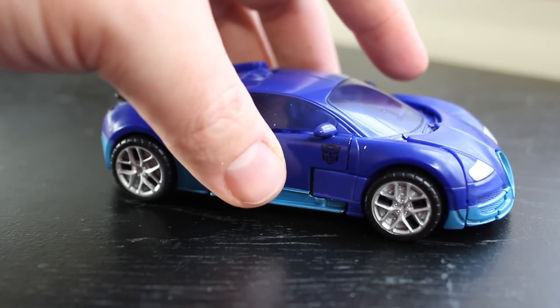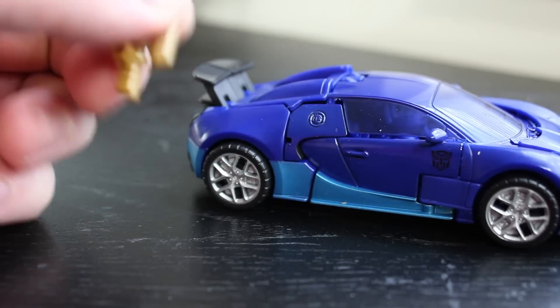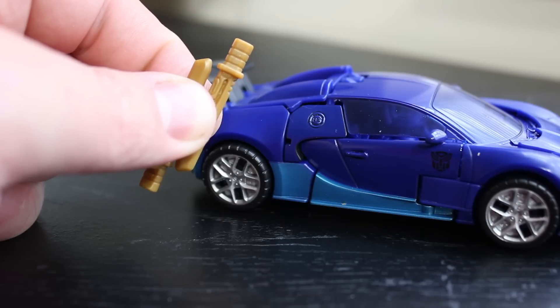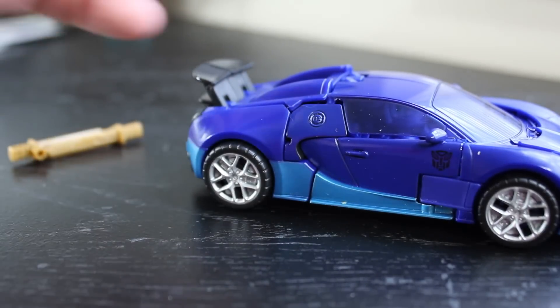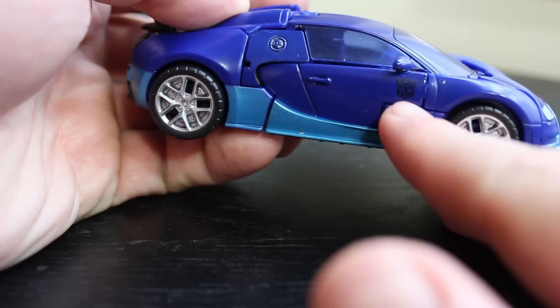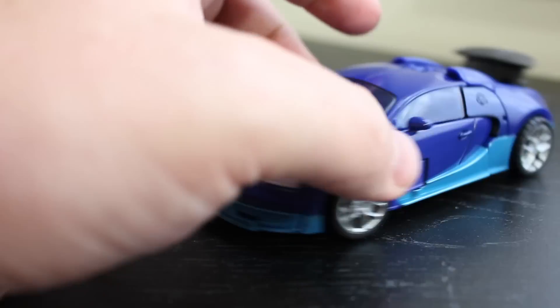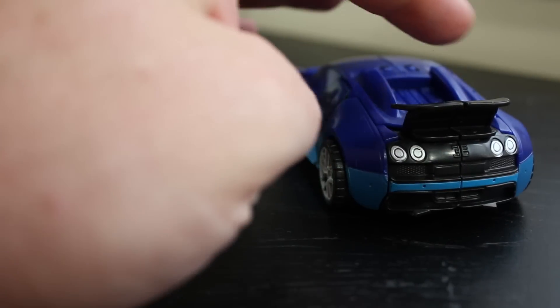Nothing really too spectacular about it — just a super solid car mode. You can store the long swords on the underneath of it, and I'm not sure if you can store the smaller swords elsewhere. He does have an Autobot logo on the door, which is very subtle. I kind of might actually take that off somehow, because I think it does take away from the vehicle. Maybe a little bit of silver detail right here would have been nice so you could see some more of that engine detail.